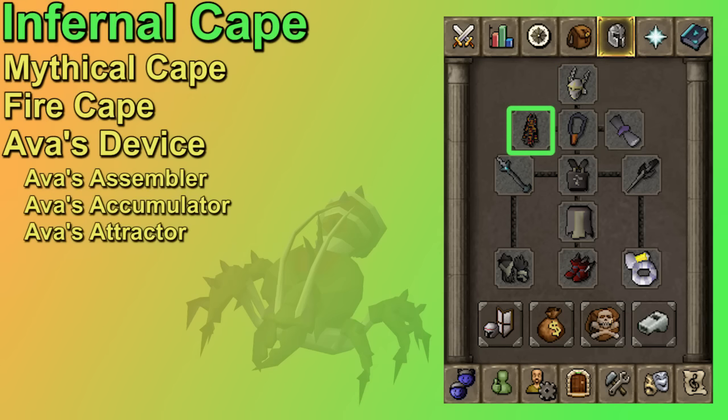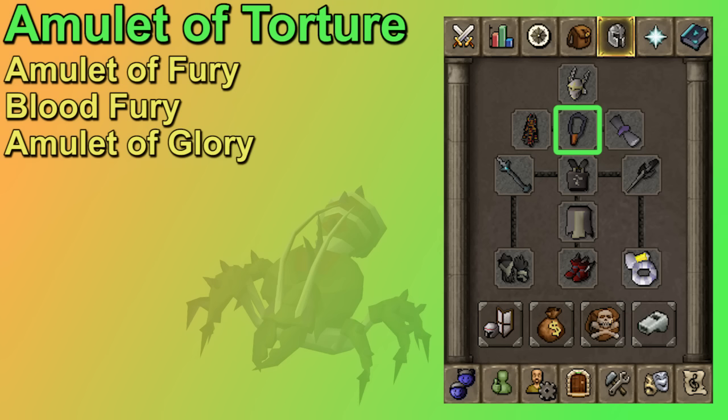In your cape slot the infernal cape is the best melee cape, but the mythical cape is actually the next best for this boss since it has a crush bonus. The fire cape is still a great option, and if you haven't gotten your fire cape yet just wear your Ava's device. You're going to be using range in the second phase anyway so you're normally bringing an Ava's switch. For the amulet slot, the amulet of torture is best in slot for melee with the fury being a good second choice. The fury is nice because it's also the second best ranging amulet. The blood fury has the same stats as a regular fury but heals you while using melee — I'd suggest it only if you're struggling. If you don't have a fury, the amulet of glory is the last choice.